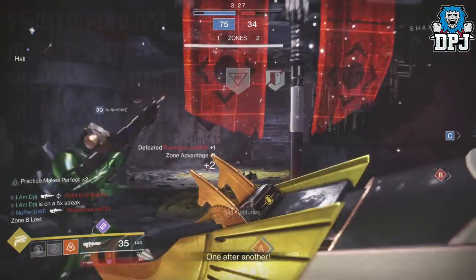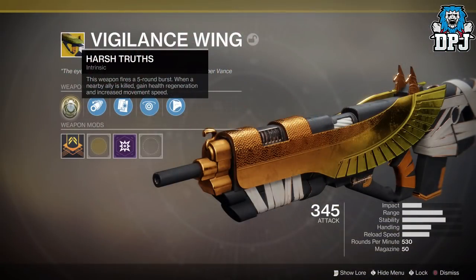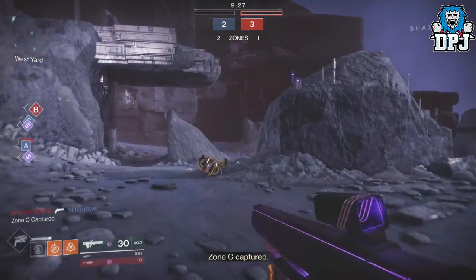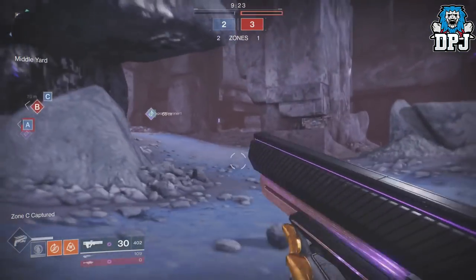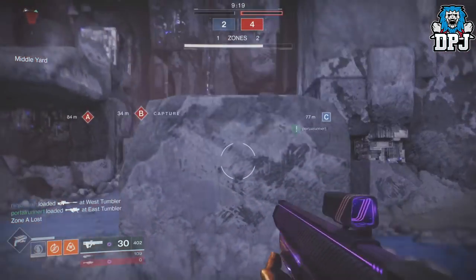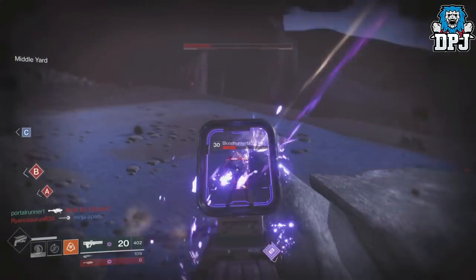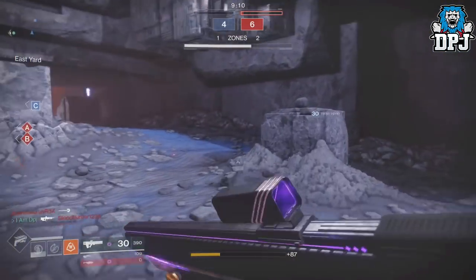Its intrinsic perk is fairly decent — you gain health and movement speed when a nearby ally is killed — though I don't see it coming into play that often. I'm not sure on the exact radius, but I'm guessing you have to be pretty close to your allies. Out of the Graviton Lance and the Vigilance Wing, it's hard to pick one — both have unique properties depending on the map and playstyle. But if I had to choose one, I'd probably go with the Graviton Lance.